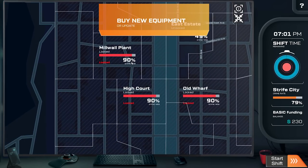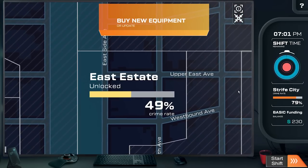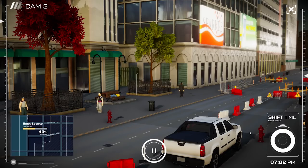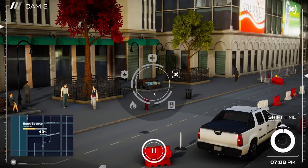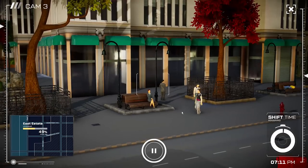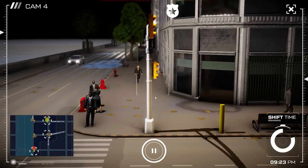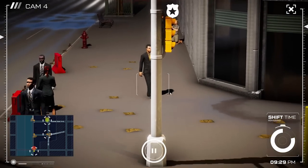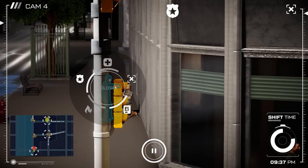Maybe one more shift will actually get us to unlock Millwell Plant, High Court, or Old Wharf. I figured at 78% it was gonna take forever, so we're actually on the precipice. There's a person just sleeping over there — they're not bothering anybody. Oh, another gunpoint guy. I've got to get a camera on the other side of this place because it always looks like a guy on his knees with somebody pointing at him — like pistols from Yu-Gi-Oh!